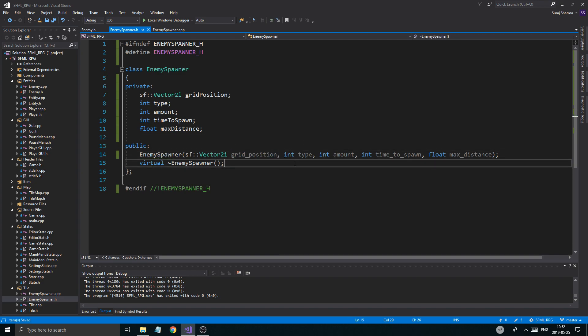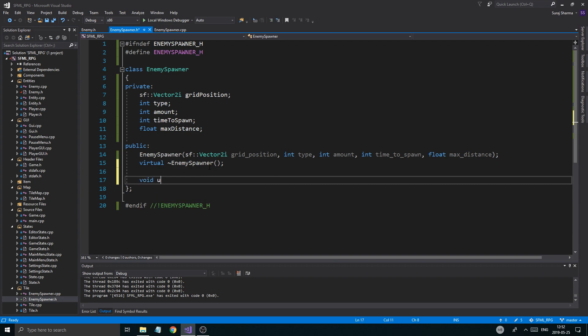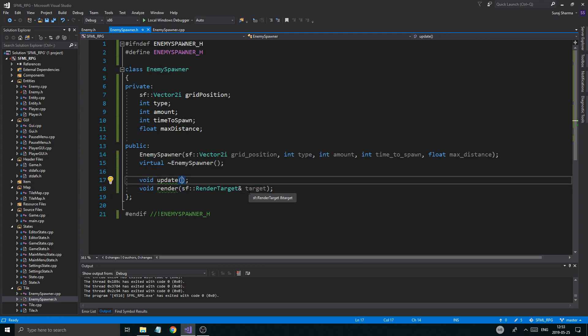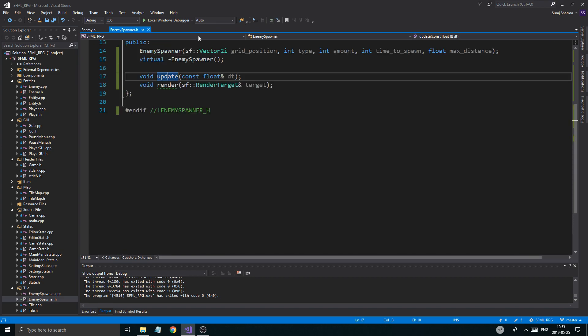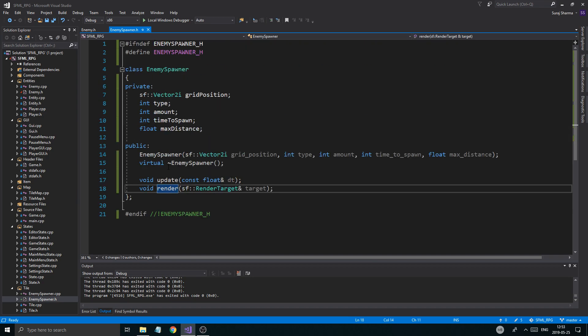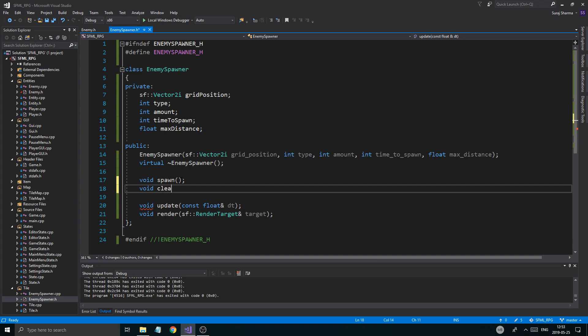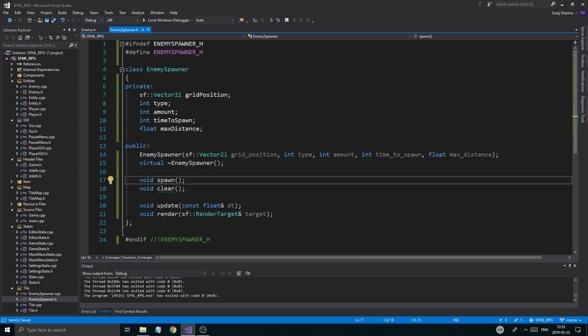Once that's done, we can spawn enemies. We're going to need a void update with a const float dt, and a void render with an SF render target as well, because we might have to render these. We'll also add void spawn and void clear. This will kind of keep track of the enemies.